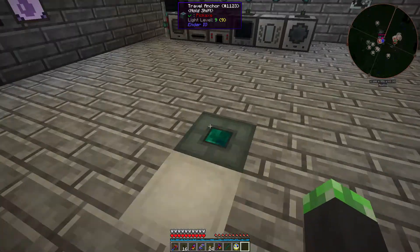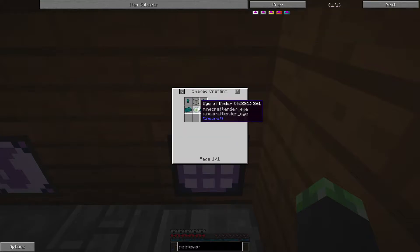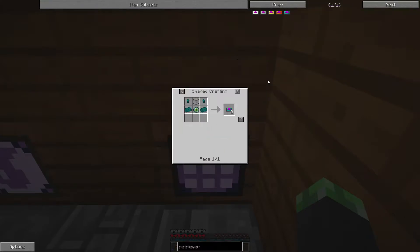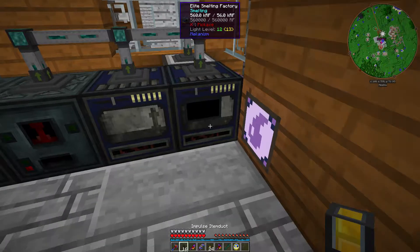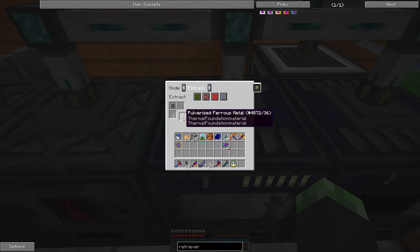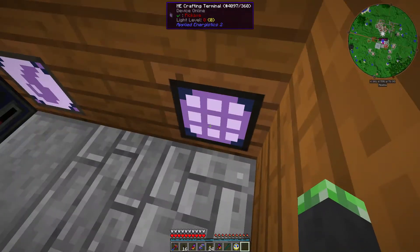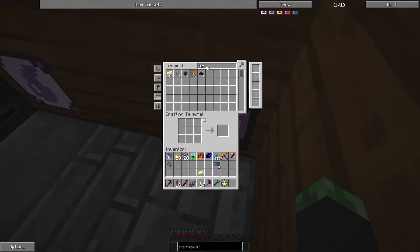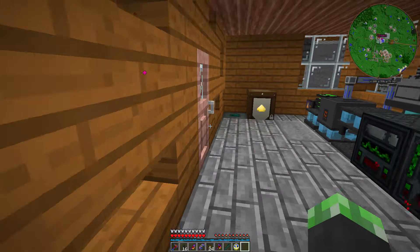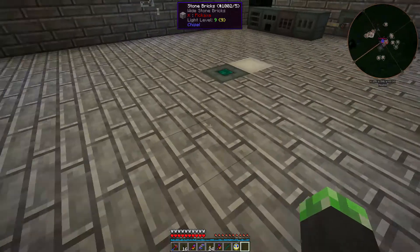Enderium's done. Yep, all right - resonate retriever. One of those needs to be converted to nuggets, then I just need an eye of ender. Perfect, and I get two of them. So what are the filters on these? This is blacklist for ferrous metal and tin dust, ignoring metadata. I just want to get those two pulverized so I can get my filter set again.